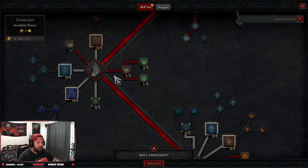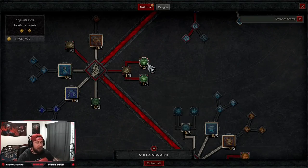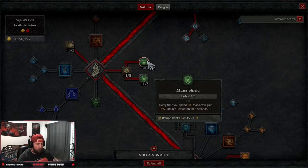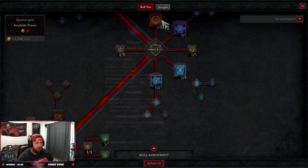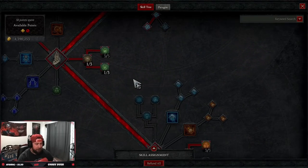Into these passives: one and two points in Align the Elements, then Mana Shield is very important for damage reduction to make us as tanky as possible. I'm adding the extra point here for maximum damage reduction. Once we get into the paragon board you'll see why I only have one point in here, but I keep it just in case — so that on cooldown skills I always have a barrier, which helps trigger my lucky hit chances.